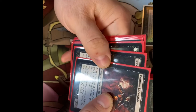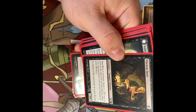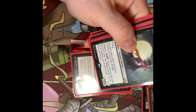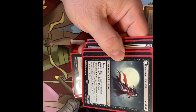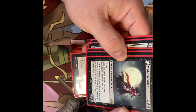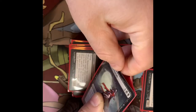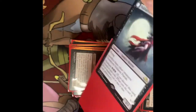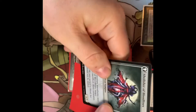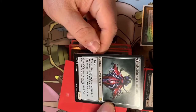Vampire Lacerator — at the beginning of your upkeep you lose one life unless an opponent has 10 or less life. A little tricky to play. Viscera Seer — sacrifice a creature to scry one. Voldaren Pariah — Vampire Horror, sacrifice three other creatures to transform it. It also has madness, which we saw in the madness deck.